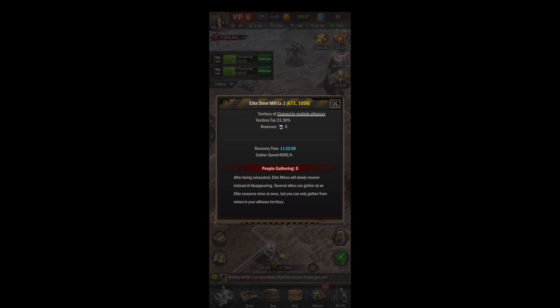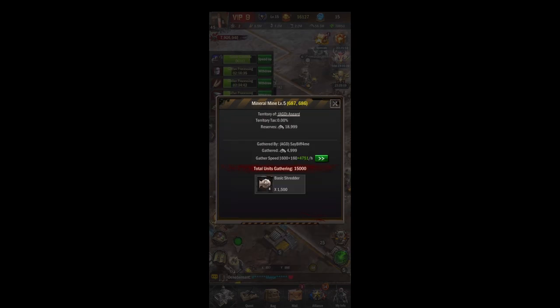Once elite mines are empty they are depleted and have a cooldown period. There is an alliance skill called mine reset, so once you have around 10 depleted steel mines, for example, you can use that alliance skill and it will instantly put all those mines right back on the map. This is great for things like your strongest commander gathering day.